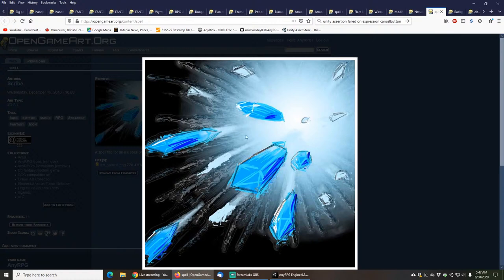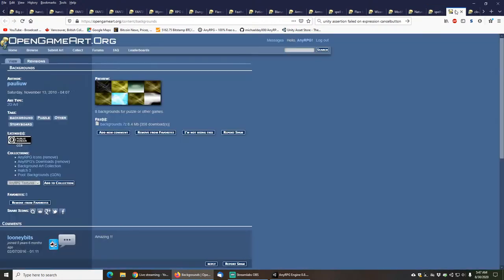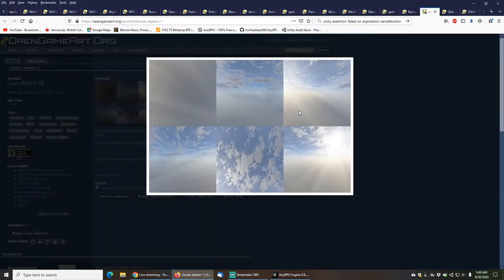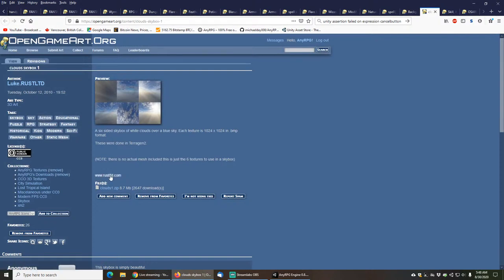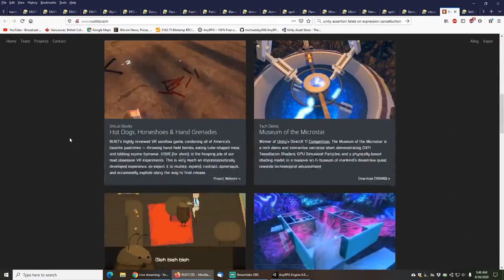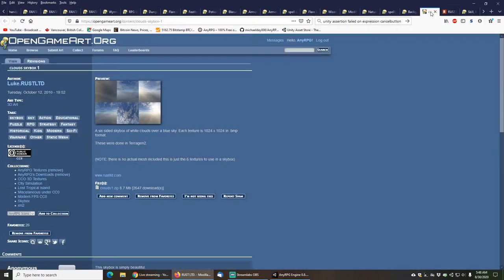I made a bunch of different versions of these spells - like Fire as well as Ice. Then these cool backgrounds from Polyuw, and those are actually used just as icons. We've got a skybox from Luke RustLTD, and he's actually got his own website as well. This skybox is pretty awesome - you'll see that as well. And then we have some more spell and ability icons from Polyuw, which you'll see in the engine as well.